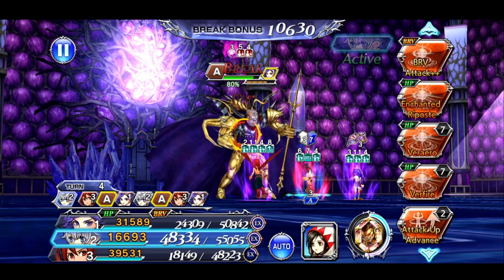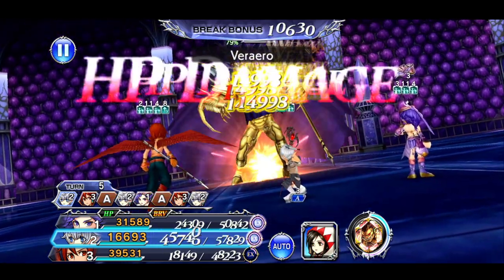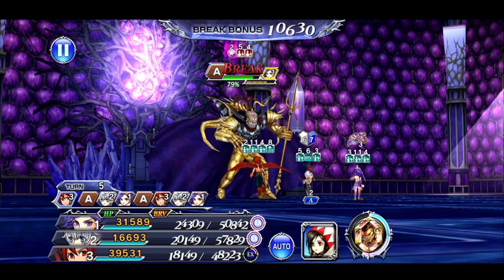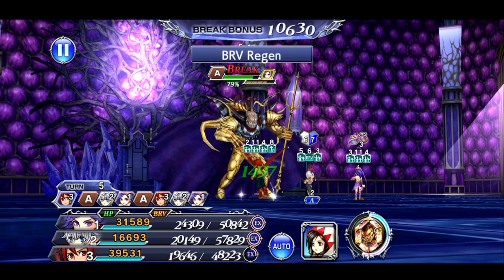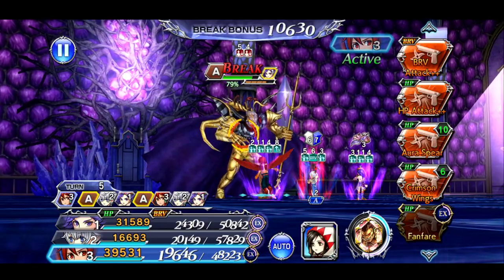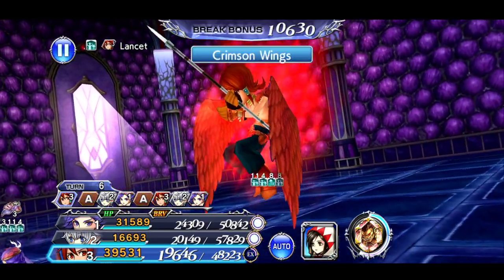We'll use Skill 1. Now he's going to go with the turn shenanigans — the orb does go away but I believe it comes back here in just a bit. Going to use Skill 2.